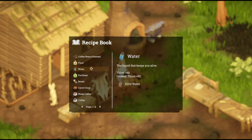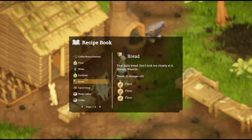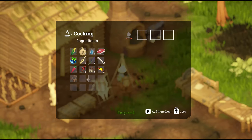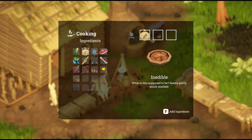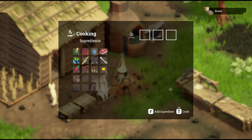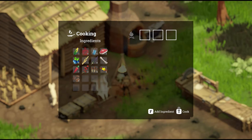Next up, we've got bread — your daily bread. Just note that bread gives a negative 5 to thirst — so it takes away thirst — and it gives you plus 30 for hunger. Go over to the campfire, click cook, add in three flour, cook your bread, and voilà, there's bread. And from bread you can make toast — just kidding, there's no toast in this game.